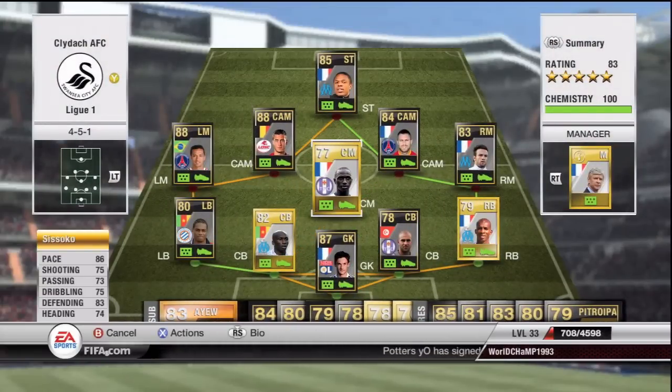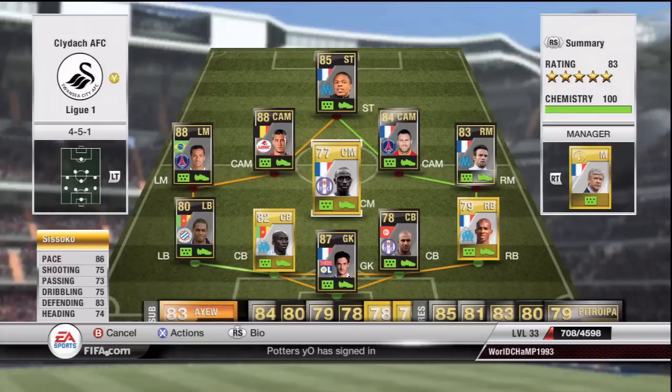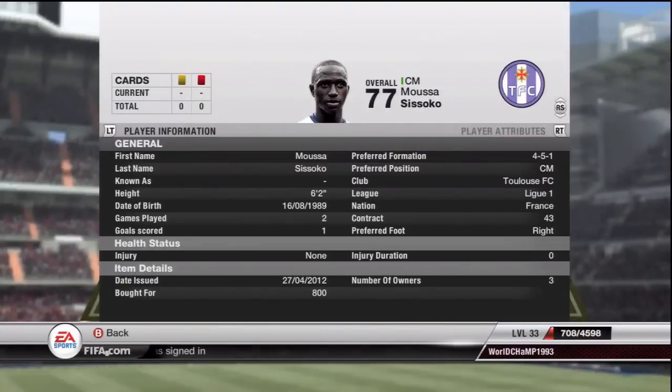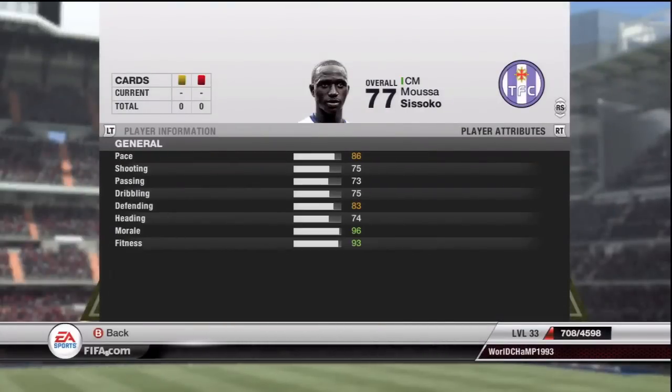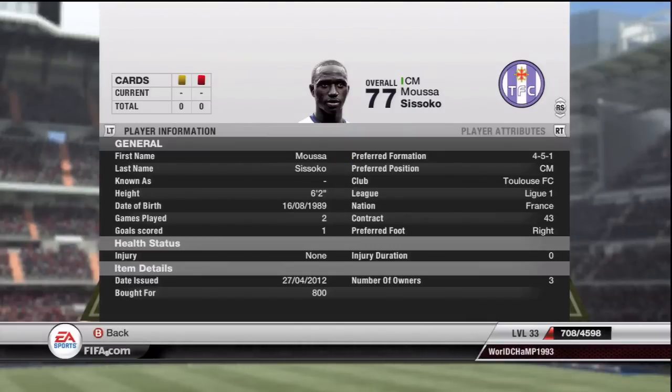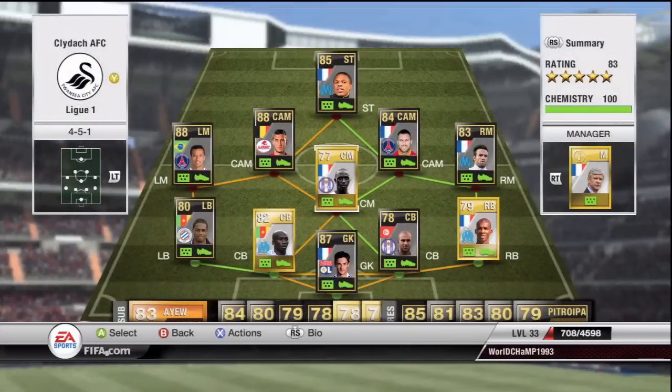In center mid we've got Sissoko with 86 pace, and his free kicks are absolutely amazing. If you're making a League One team I highly recommend him — he cost me just 800 coins, which is an absolute bargain. He performs brilliantly in game, and if you get a free kick use him. He's got a really good shot on him as well — just a top class player.